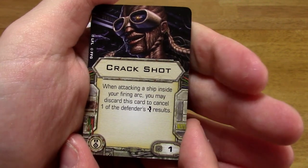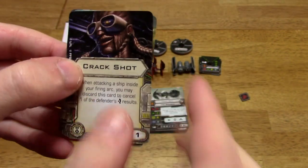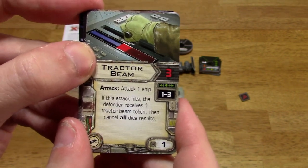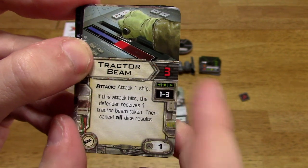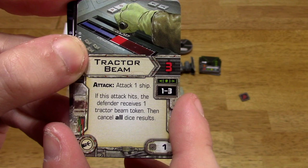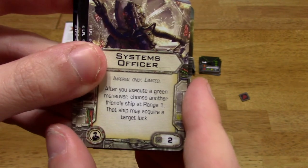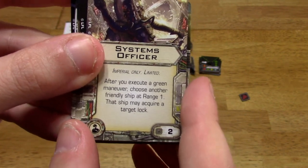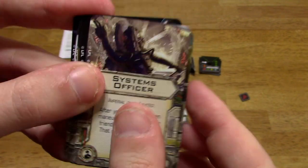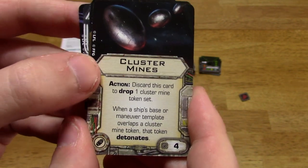So basically you discard Crackshot, but that one TIE Bomber allows you to flip it back face up at the end of the round. Tractor beam — I've covered this one before, but it's rare so I'll cover it again. Attack value of 3, range 1 to 3, attack 1 ship. If this attack hits, the defender receives one tractor beam token, then cancel all dice results. Cost of 1. Systems officer, Imperial only: after you execute a green maneuver, choose another friendly ship at range 1 — that ship may acquire a target lock. Cost of 2, and that's a crew card. Cluster mines and proximity mines are also included, but I've covered those in previous videos.